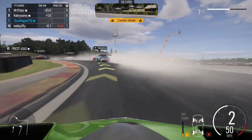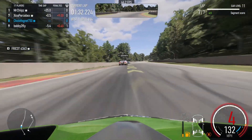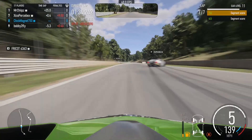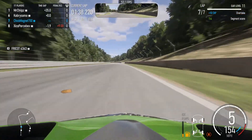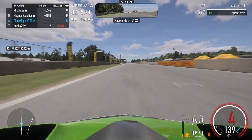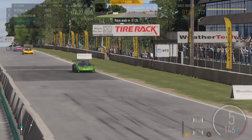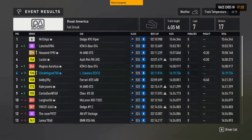Next lap someone spun out and we're all the way up into 8th place after the pit stops. That guy spun out and this other guy is out on the side. We make sure to go through cleanly if we end up behind them. We end up finishing that one in 6th place, which is pretty good for our GT races.